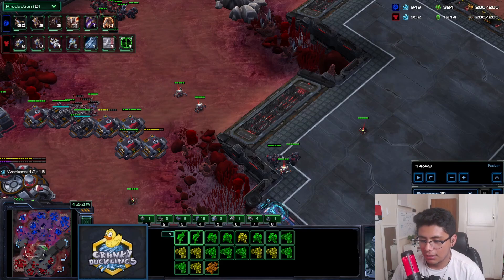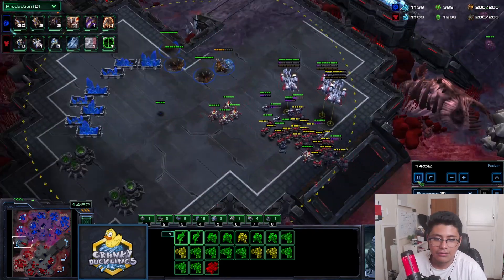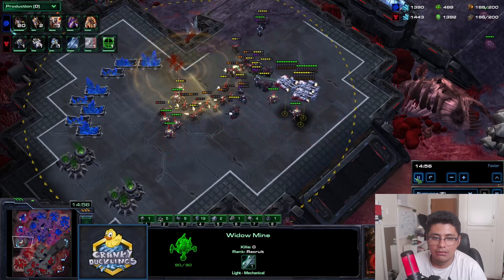I'm playing widow mines in this scenario. The thing with widow mines is it makes split pushing easier against lurkers because it's less positional than tanks. The downside is controlling two different unit groups. This is something we see players like Clem do - Maru prefers to camp, but Gabe plays widow mines too.